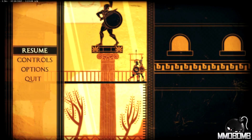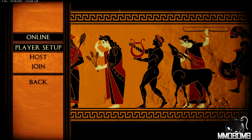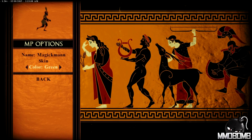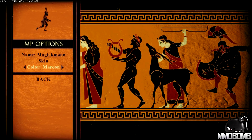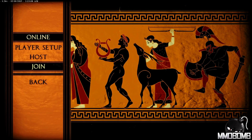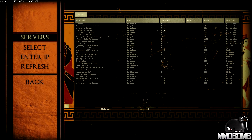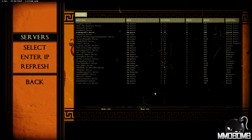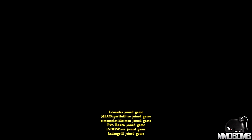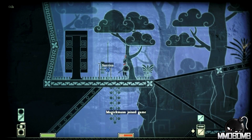Now we're going to jump into some online play. In player setup, you just set your name and choose a color for your character. I'll go with red. Joining a match — I can see servers in the United States with varying player counts: four of four, two of eight, three of three, eight of eight, six of eight. Let's do the nearly full one. Here we go — a little map while I'm spawning in, and in the upper left I can see I'm currently in sixth place.